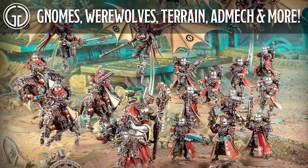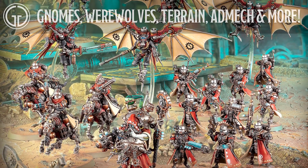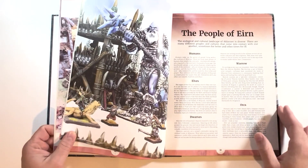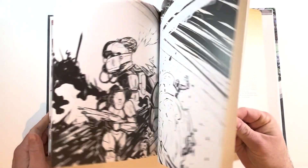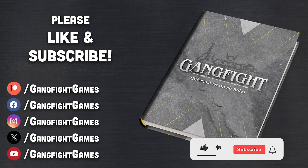Welcome back to New Mini News. If you're new here, New Mini News is our video series where we take a look at new miniature and wargaming releases that we think will be great for Gang Fight, our universal skirmish rules. Gang Fight makes it easy for you to play with any models you wish in any setting you can think of, and the rules are all available for free on our website at gangfightgames.com. If you like what you see here, please help us out and like this video and subscribe to the channel — it'll really help us grow.